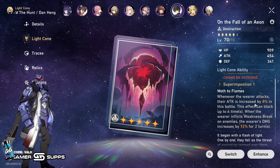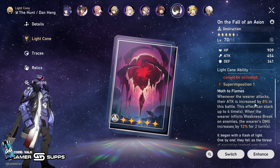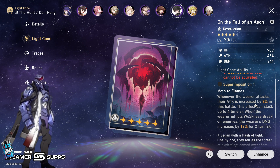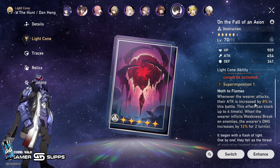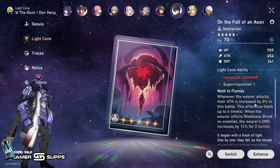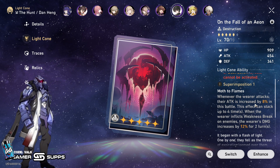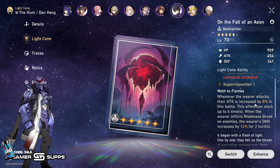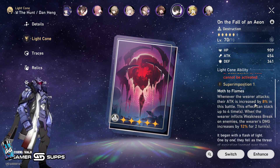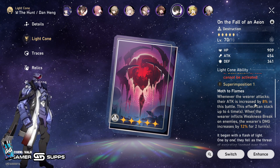I'm just going to run In the Night light cone. Is it the absolute best one? I'm iffy on it. It gives him a bunch of attack that he desperately needs to make his normals do virtually anything — it gives 32% attack, stackable up to four times whenever he attacks. And anytime he inflicts weakness break on an enemy, he's going to increase his damage by 12%. This is really nice. This is only S1, so as I get more copies it's going to go up. I think it's going to be solid for him and it's something everybody has access to.